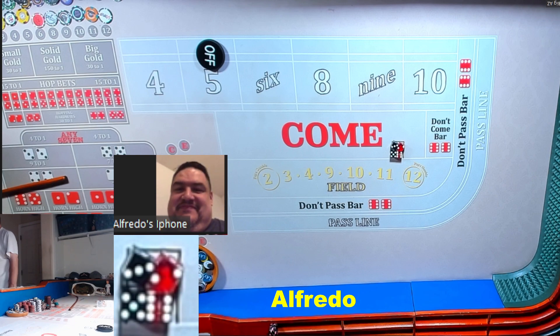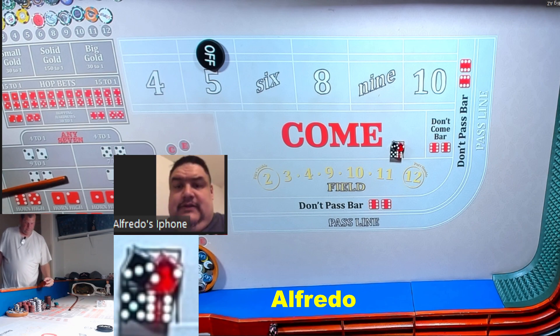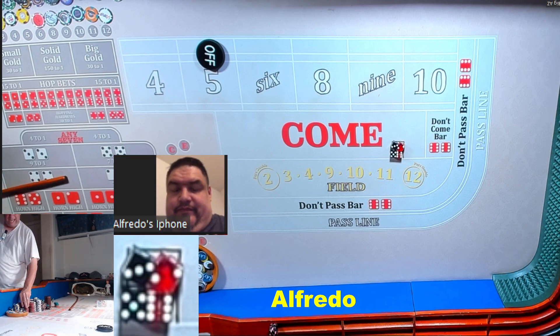All right everybody, welcome back — we got another four dice challenge for you. Welcome back Blue Wrench, can't remember Alfredo. Hey Alfredo, how's it going? All right Alfredo, we got a new challenge — the four dice challenge, red or black. Two shooters, straight up craps, but you're picking red or black before I throw them. Good luck.